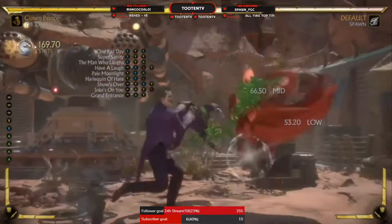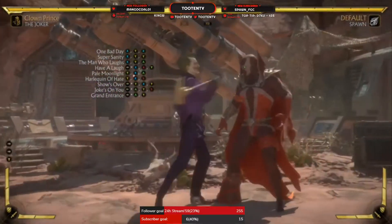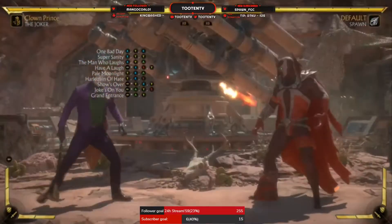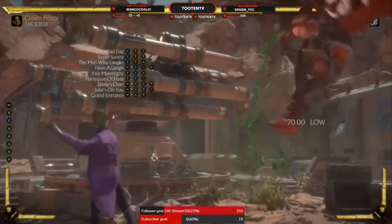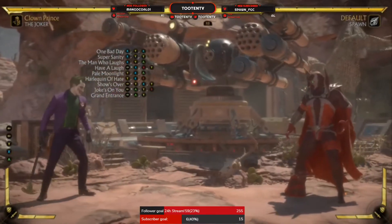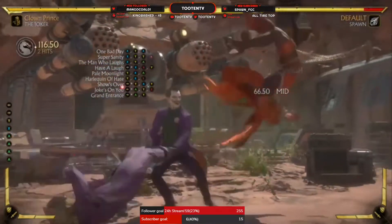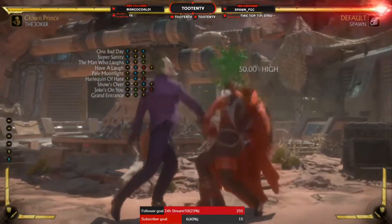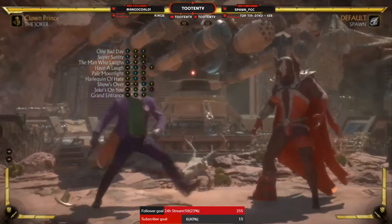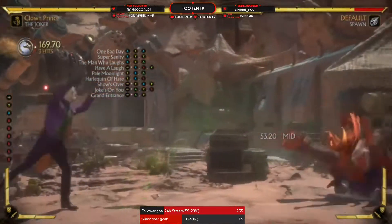And you've got your main ender for some variations of Joker. It's also got good reach — you can do it out here. The 2-1-3 is a low and it hits pretty far away on that low. I don't think it's a meterless launcher though; the recovery frame is too bad. Then you've got your 2-1-4, which is just mids — high-mid-mid — so it's pretty good.